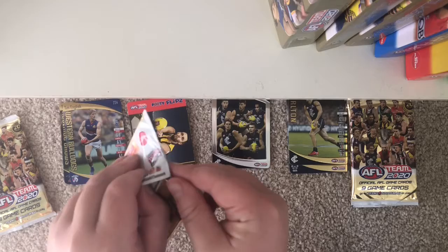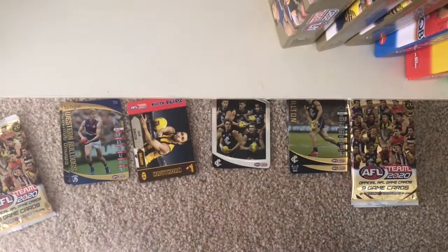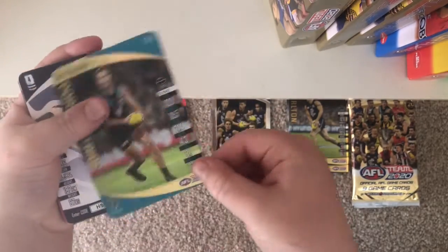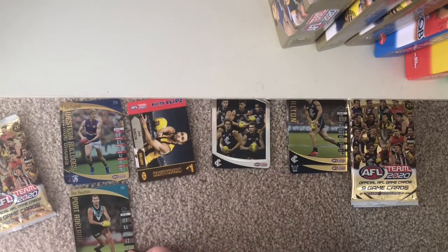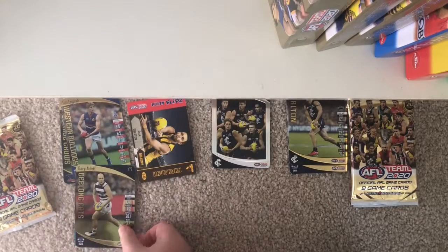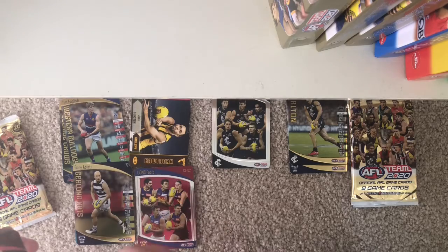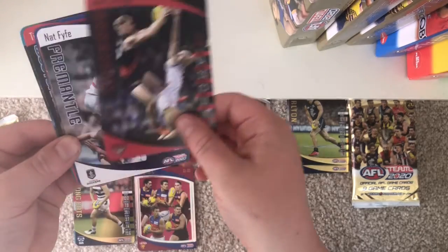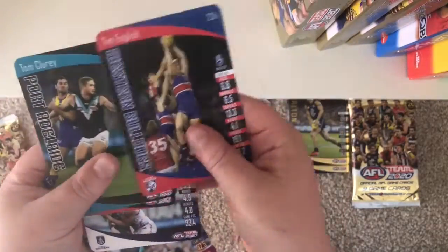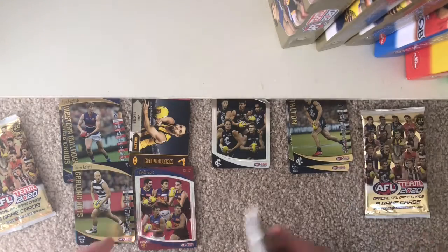It's a rarer card. Next pack for the Crows — Crows are always going to start off. Dan Houston gold, Gary Ablett gold, and a Lions Fab 5, which is a good card to get. Jake Stringer, Nat 5, Eric Hippwood, Huma Cloddage, and Tim English. For that pack, we're going to go to the second pack for the Giants.